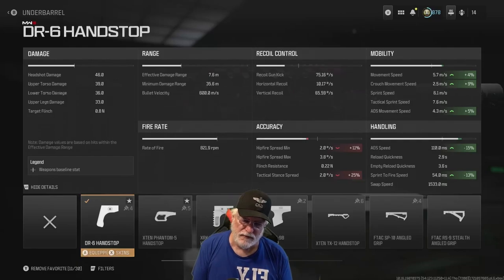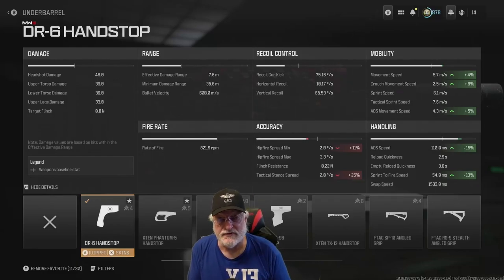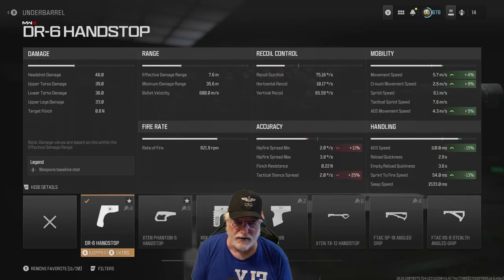The rate of fire is 821.9 rounds per minute, so they're coming out pretty quickly. If we look at the recoil — and these numbers are from the composite attachments I added — there's a lot of kick: 75.16 degrees per second in the kick, vertical recoil almost 66 degrees per second, but very little horizontal recoil.